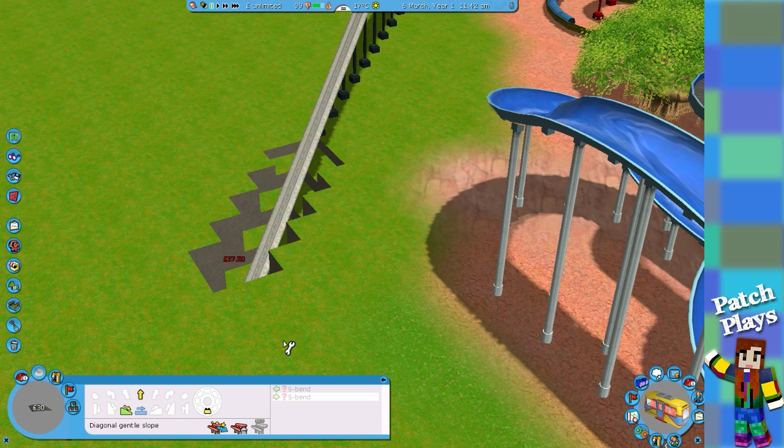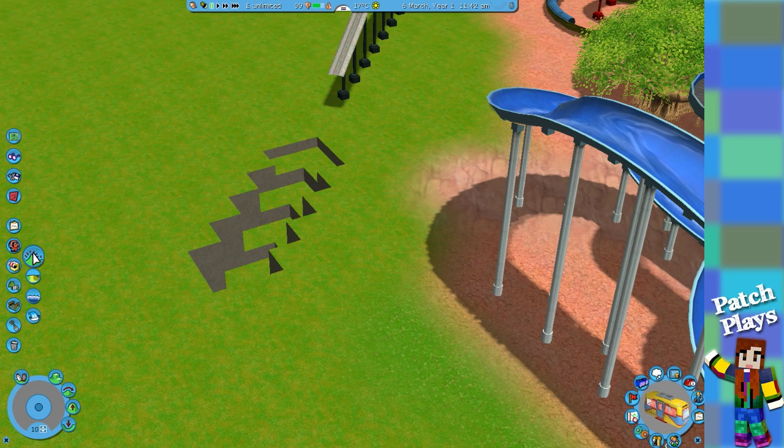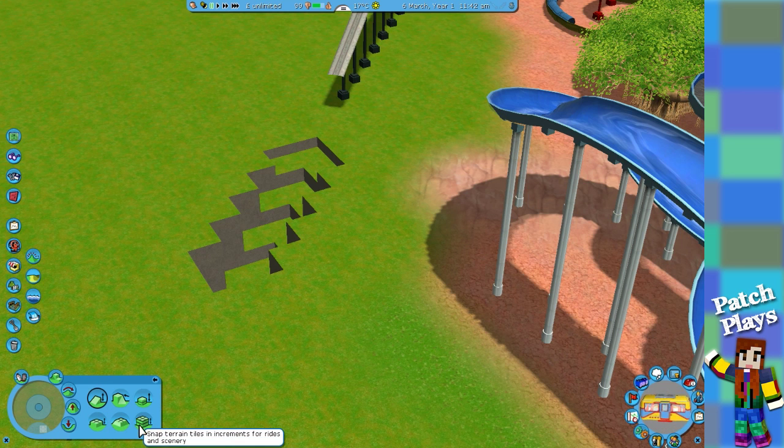Maybe I need to say yes — okay, demolish current item. Yes! Ah, that's how you do it — wow, that was close. So that's this tool — that's what the system was doing it with.